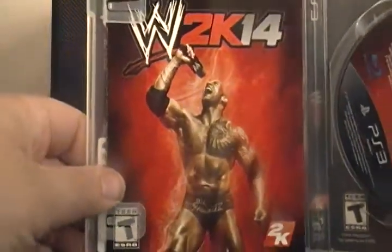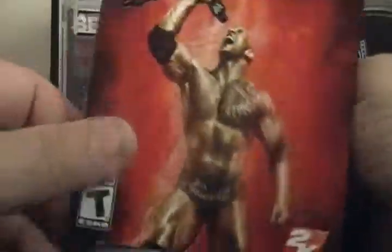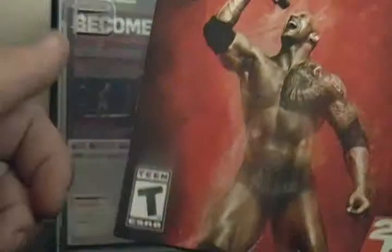Let's get this open here. On the front you got The Rock right there. There's the little handbook — instruction manual. The instructions are also in the game. It tells you about the game and the game screen. Download the complete 2K manual inside.